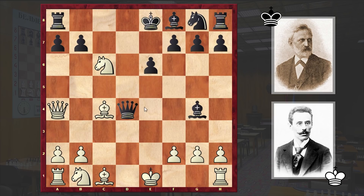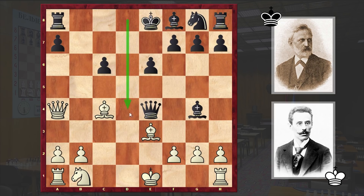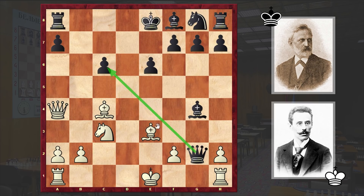Here comes Nxc6, Qe4 check, Be3, and Bxc6. Looks like with this queen maneuver black managed to solve all his problems. But everything is not so easy — in his calculations Emil Schalop missed a brilliant move by Janowski. Janowski developed his queenside knight with a tempo, trying to kick away the defender. But Schalop captured on g2, still keeping an eye on the c6 square and attacking the rook.